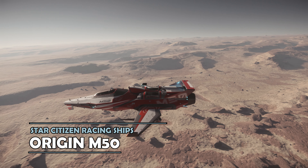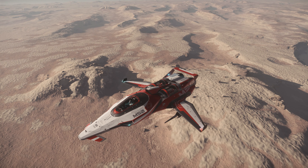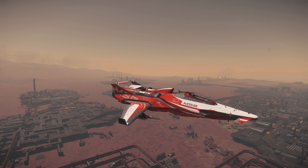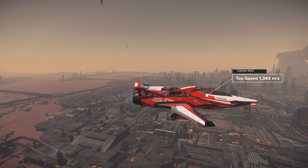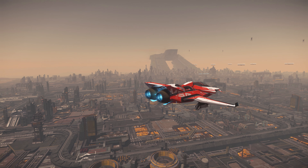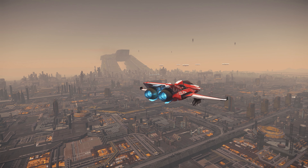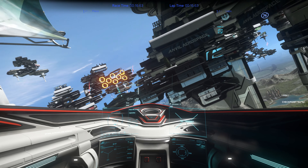This is the Origin M50. Although it has clear racing lineage, the dual size 2 weapons and supporting missiles make it a great interceptor too. In terms of straight line speed it falls a little shy of the Razor and 350R, but is incredibly competitive in handling, second only to the Razor. What makes the M50 particularly strong as a racer is how light it is. As the lightest of the 4 racers in the lineup today, that's a feature you'll really feel when you fly around, with the M50 having an incredibly nimble feel, responsive to changes in direction compared with the heavier ships. And at 1.2 million alpha UEC, it's one of the cheaper racing ships.